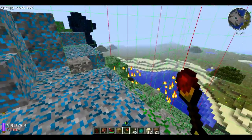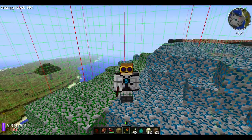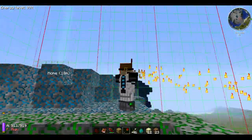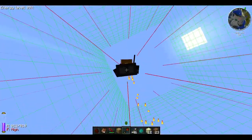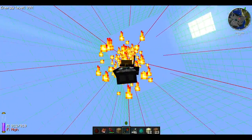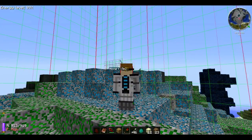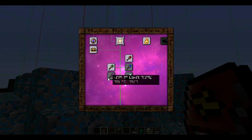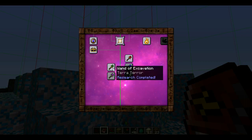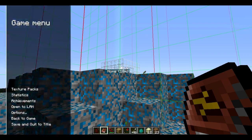It basically shoots out fire and looks really nice. In F5, if you're looking at yourself, it looks really cool — if you fly upward it looks like you're shooting up into the sky. I think the way the creators divided these wands is: these are all weapons and these are all tools. Weapons on one side, tools on the other. Let's move on to the next wand.